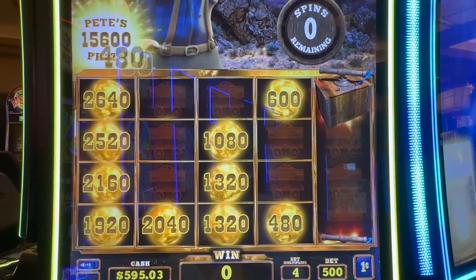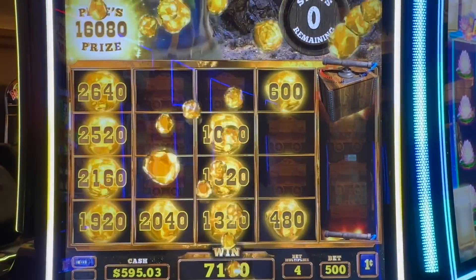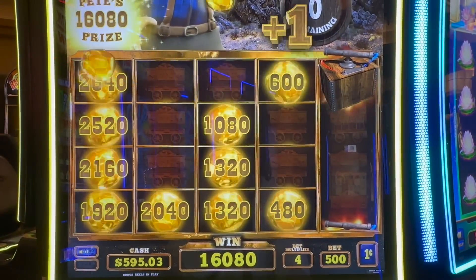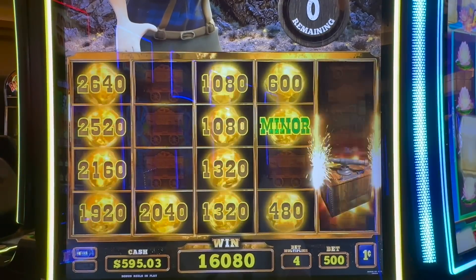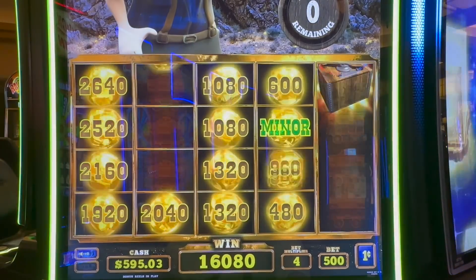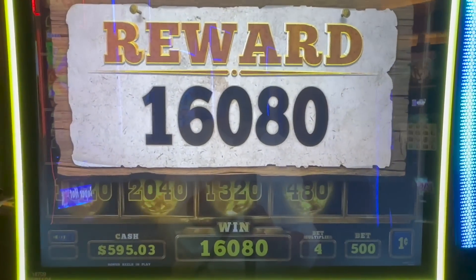Now you guys can see the potential. $160. We have one more spin because we landed that ball. Every time you get the plunger, you get the board over and over and over again. Thank goodness. Let's see — come on, do it one more time. Oh my gosh, that's a $300 miner! Plungers! Come on, Pete. No, no, no — we left it all on the board.